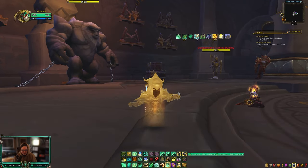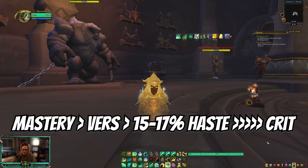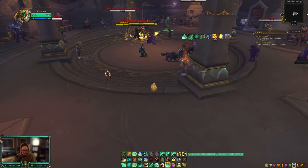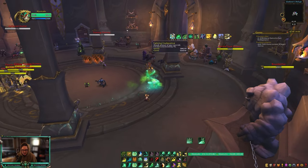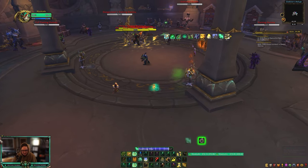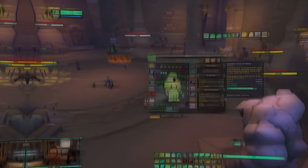For stats I'd recommend going Mastery over Haste and Crit. You do want around 15 to 17% Haste because it reduces the GCD on Soothing Mist, which is your main cast, and it makes your HoTs stronger. After you hit that Haste breakpoint, you want as much Mastery as you can get.